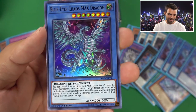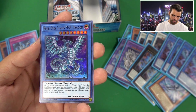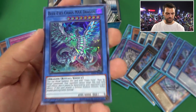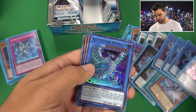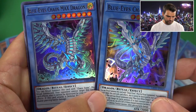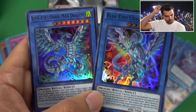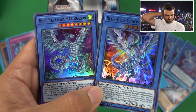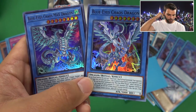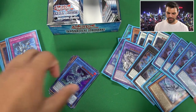Blue Eyes Chaos Dragon and Blue Eyes Chaos Max - so this is your movie pack card. 4,000 attack, must be Ritual Summoned with Chaos Form. Your opponent cannot target this card, and it cannot be destroyed by opponent's card effects. The card attacks with piercing. Good comparison between the two - Blue Eyes Chaos Max looks a bit more epic but still really cool. Konami's Japanese commercial for this set was pretty cool too.